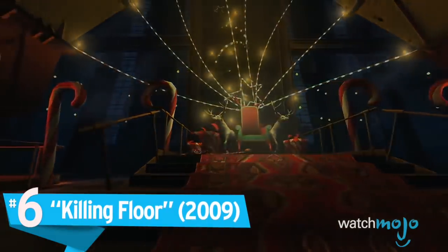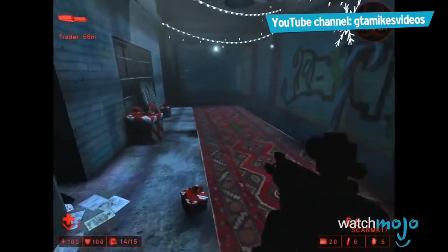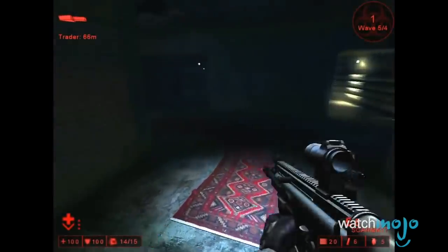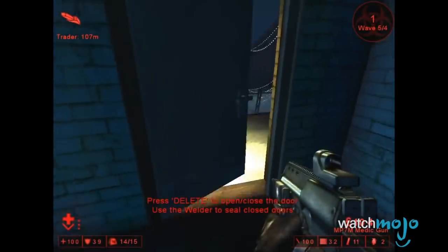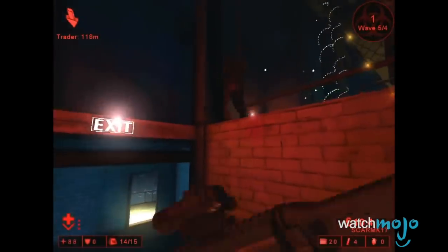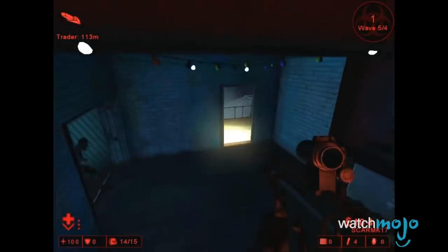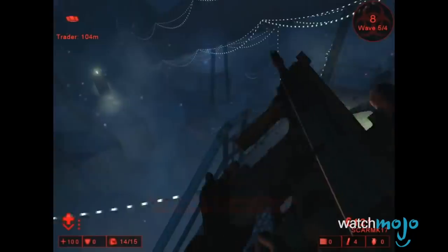Number 6: Killing Floor. At this point in the list, we're no stranger to evil killer Santas. We've seen Demon Santa, Hypnotized Santa, Psycho Santa. So what's Killing Floor got to offer? Cyborg Santa, duh! Yes, Santa has sided with the Zeds, and it's time to take him out. If you were a lucky participant in the first Twisted Christmas event in 2010, one of the bosses you could encounter was Cyborg Santa. He's basically a new skin for the patriarch, but he's got his own voice lines, which is kinda cool and frightening at the same time.